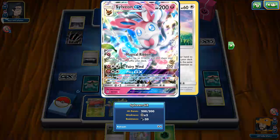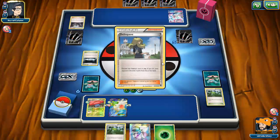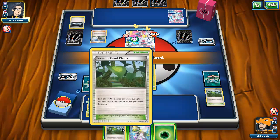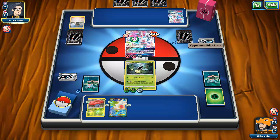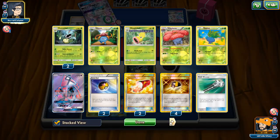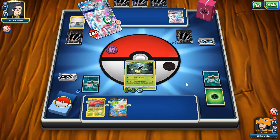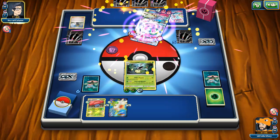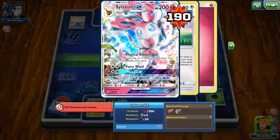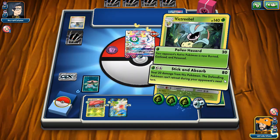I never get lucky with my burn flips — every time I burn them they always flip heads. He can't retreat though. He had it in his hand, okay, that's fine. Is Sylveon a rabbit? I think it is. Delinquent — kind of annoying. I'm not really losing that many good things other than N. We still have one N left — can we top deck it? He gets heads — just when we lose our N. I hate this game.